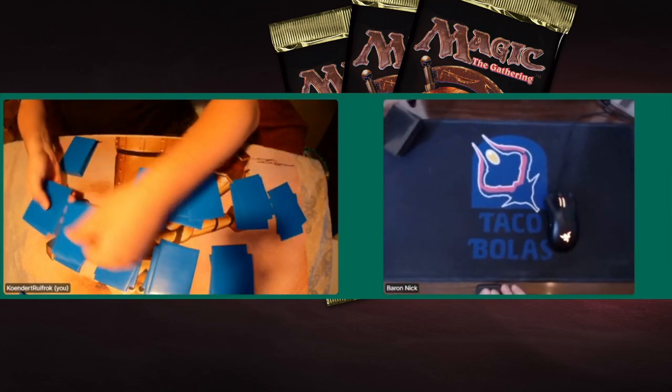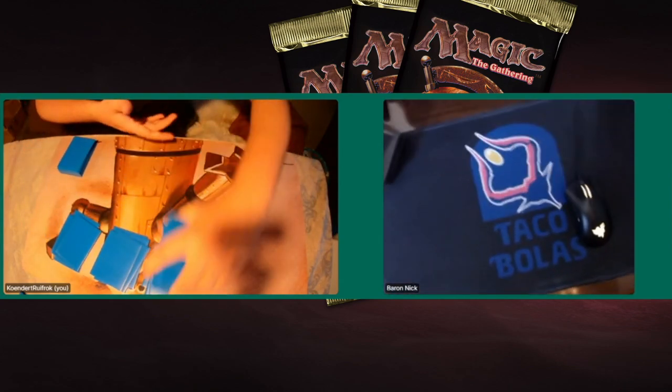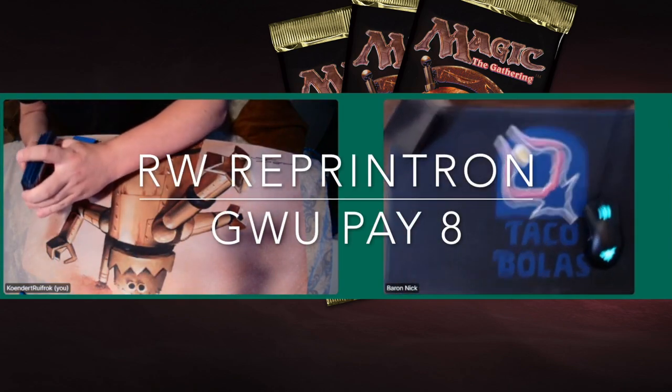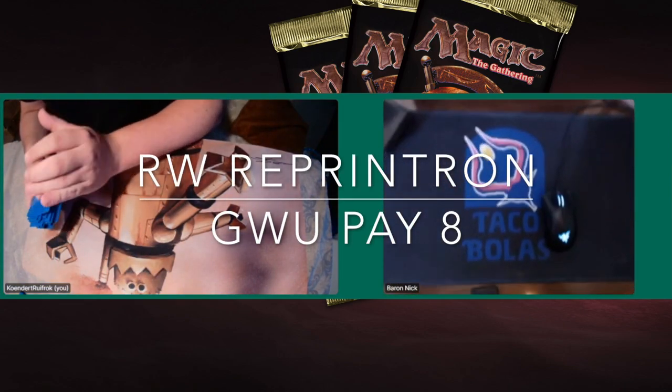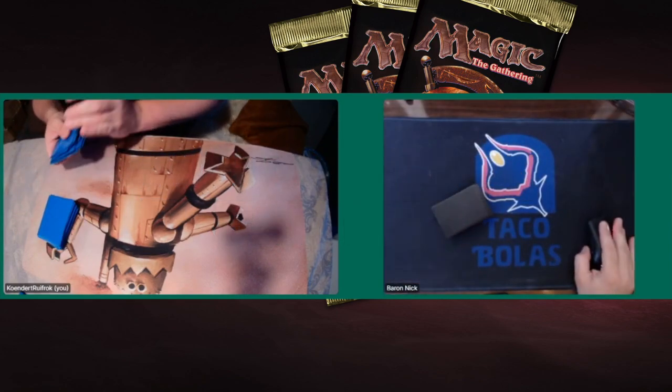Today we're going to look at a match between Kundert and Baron Nick. Kundert is playing with a deck called Reprint Tron — it's red and white. He's playing against Baron Nick, who's got kind of an Ernham Djinn build, but different. He's called it Pay 8 — it's green, white, and blue.